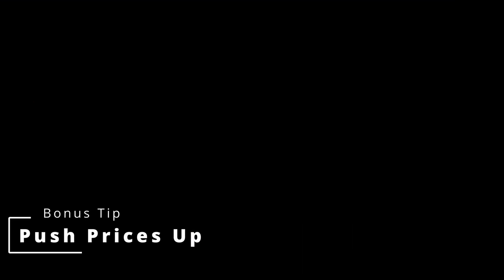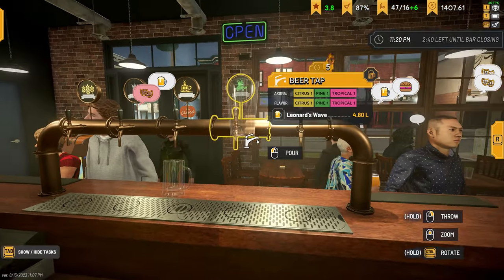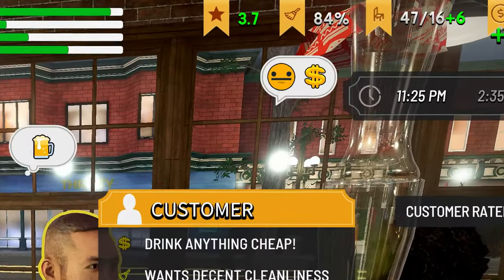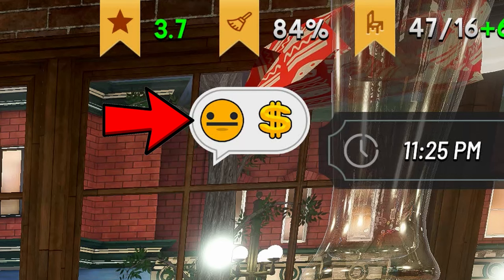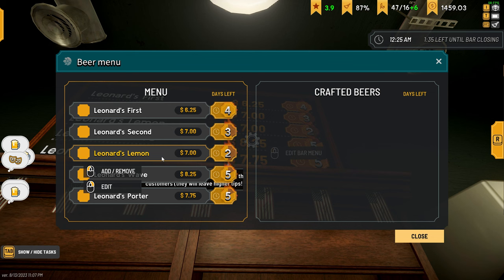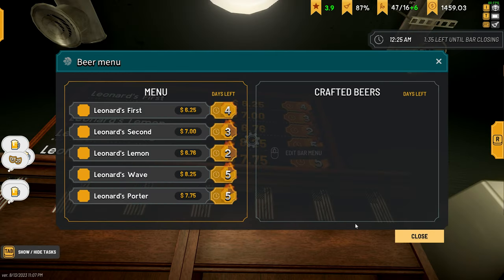Bonus tip: push your prices. Customers will let you know when prices are getting too high in two ways — through the reviews they leave and through their immediate reaction when you hand them a beer. Push your prices up until you start getting those reactions, then lower them slightly to get the most money while keeping customers happy. And a bonus-bonus tip: you can adjust prices via the menu even when the bar is open. For example, I was selling Leonard's Lemon for $7 and received a less-than-ideal reaction, so I lowered the price right away — saving me from a bunch of negative reviews I would have gotten by waiting until morning.